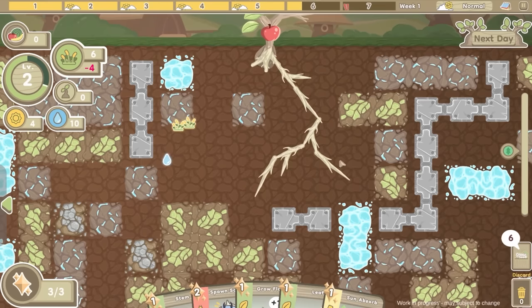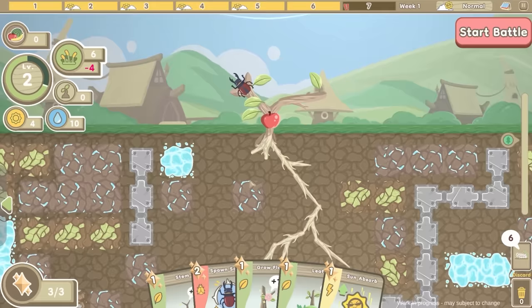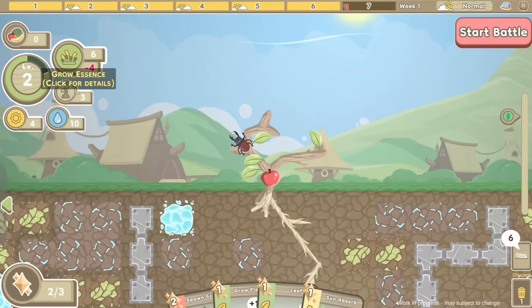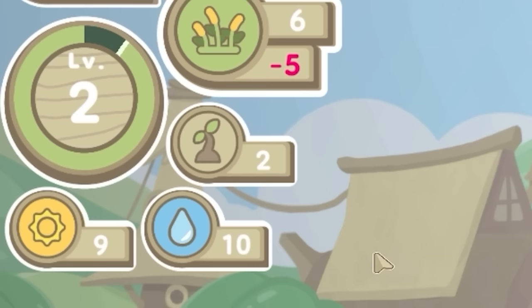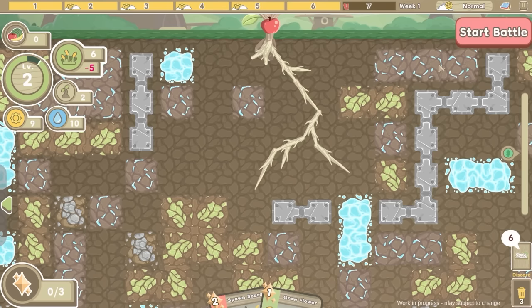Okay next date - we've only got six food remaining. Oh no, the food's been depleted - food is dangerous. I've got no essence so I'm going to have to grow a stem. I'll shove that there going that direction, so now at least we have some essence. I think I might add another leaf and then do the sun absorb - that will get me a load of sun. We're up to nine, which means if I get photosynthesis next time we'll get loads and loads of food. But for now we've got a battle coming on.